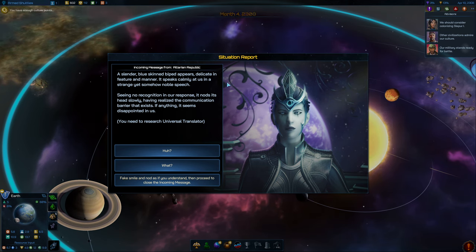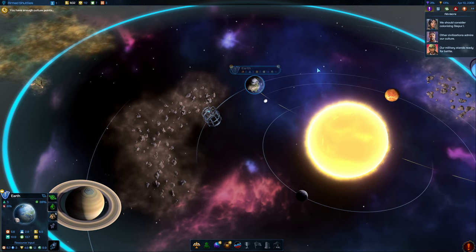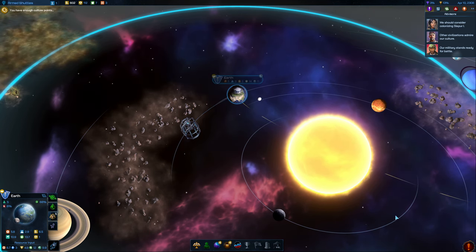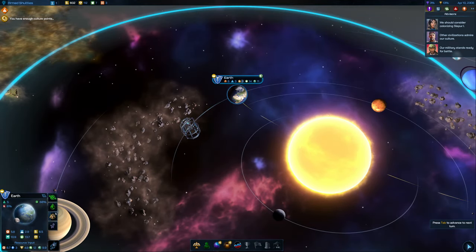We found the Altarians, and we need to research Universal Translator. That's something we probably want to get researching as soon as possible. We're getting Armed Shuttles next. There's another event asking if we want to develop Universal Translation technology — we'll come back to it shortly.